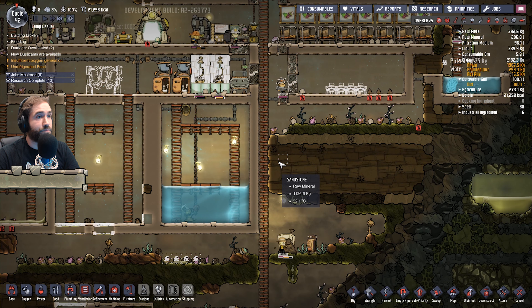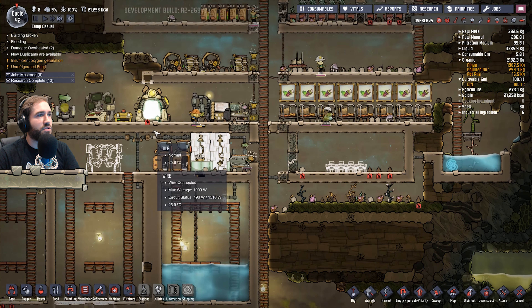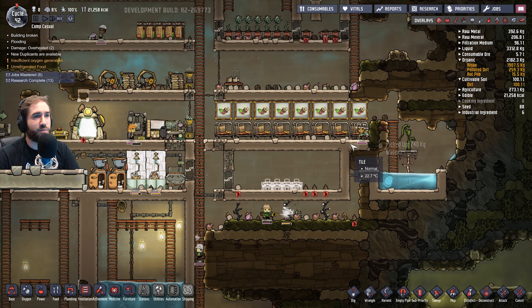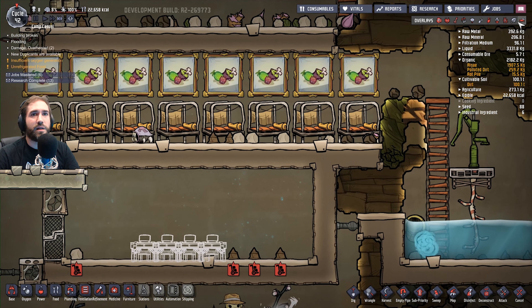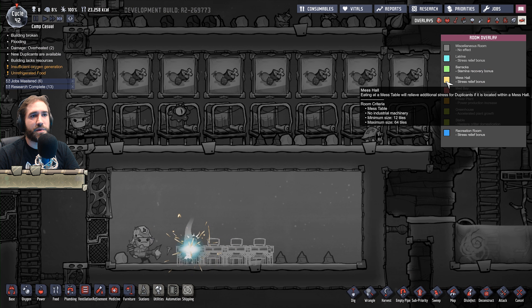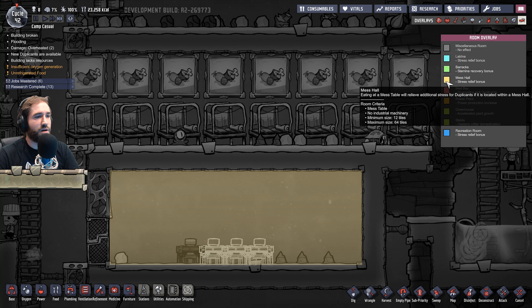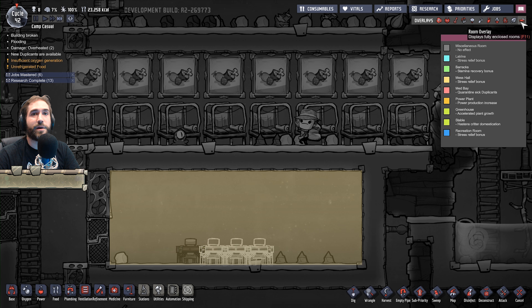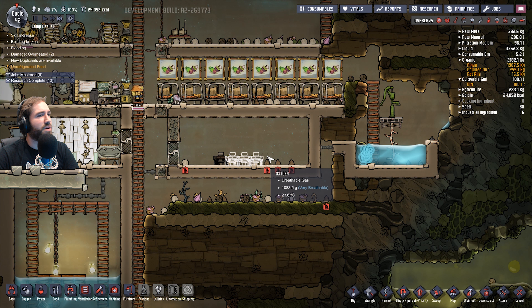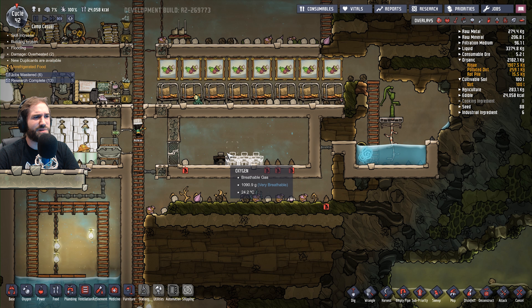I would like getting automation mods as well, and a few other little things. How is stress? Stress is fine. We're making a mess bay — let's work on the mess hall. Mess tables, no industrial machinery. We've finished the mess hall, apparently! Seriously, that was easier than I thought. We have four tables and eight dupes — do we need eight tables? I actually don't know.